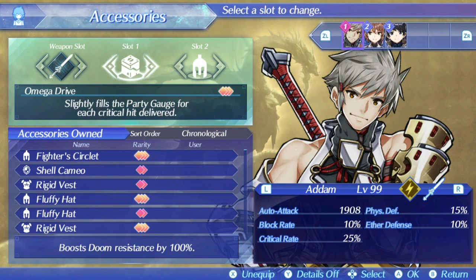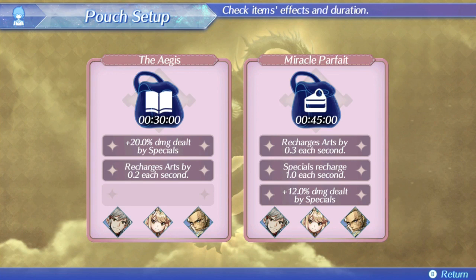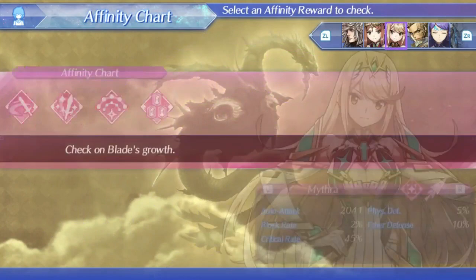Metals are still pretty useful for critical healing if you need them, but with red health and haze, it isn't too essential to worry about in this game. As far as pouch items, I like to run a strong book called the Aegis, and an amazing pouch item called Miracle Parfait as well, which Mithra crafts. This gives a great mix of art recharge and special damage. For both Mithra and Minoth, I like running the Moon Matter Quartz chip, which gives them over 2,000 auto attack each — that's pretty nice to have.